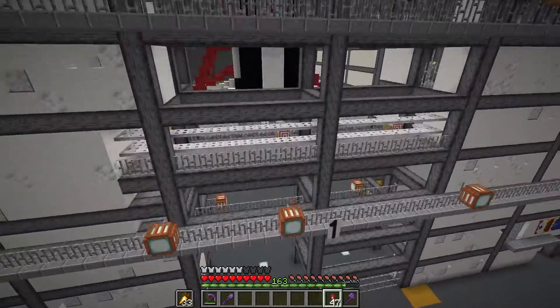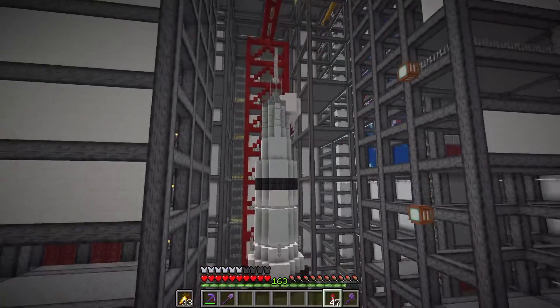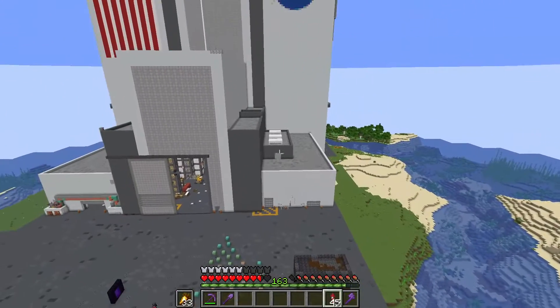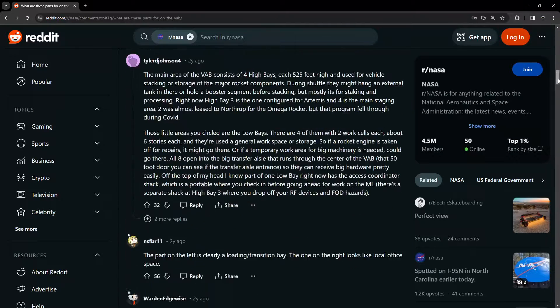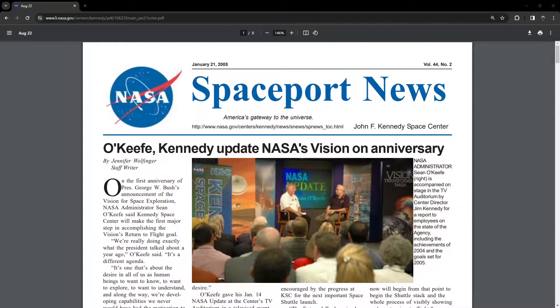So last video, we worked in High Bay 1 and built up the Saturn V rocket from the Apollo era. This video, let's do some research into these areas on the side of the low bay. I found a Reddit post where someone was also trying to work out what's in these side areas. One of the replies talked about the left building being the RMS shop, which is the big arm-like thing in the orbiter payload bay. So now I need to work out what an RMS lab is.